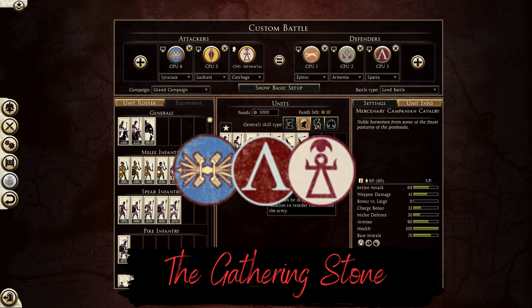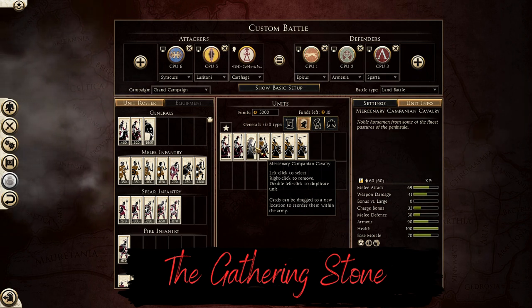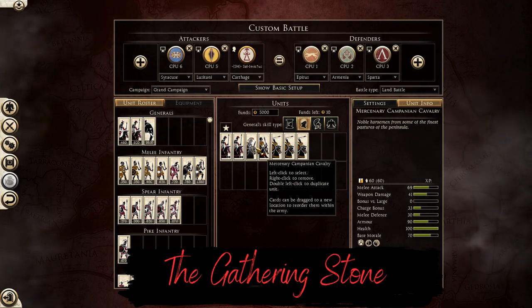Here are the factions we will showcase for you today: Syracuse, Sparta, and Carthage. Once that is done, I will explain the synergy of these three factions with their unique generals. Different factions and generals have different synergies. Here goes Numbers with this faction.